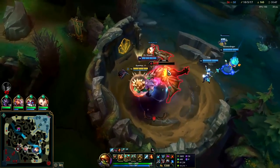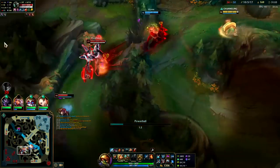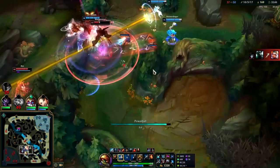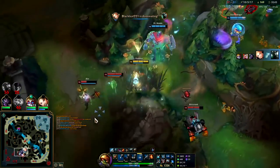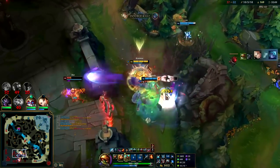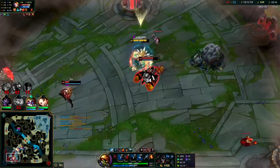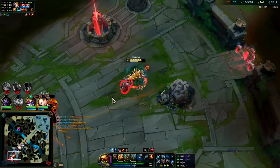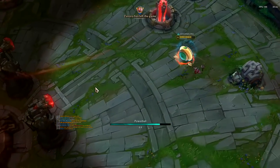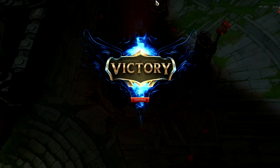Boom - got the Smite, got Dragon soul. Hey Blitzcrank. I'm going to Chemtank R this guy. Vex - you already know you're getting taunted here. And that's it - they surrendered! I hope you guys enjoyed this Rammus jungle commentary guide on how to actually carry on him. If you did don't forget to like, comment, and subscribe. My name is Kingstix, thank you for watching and I'll catch you guys next time.